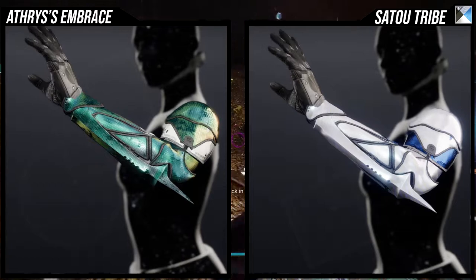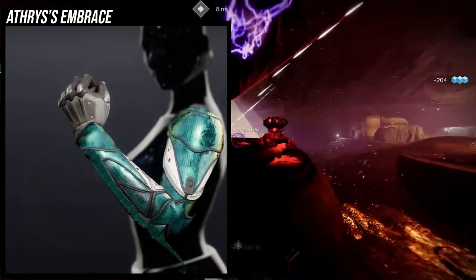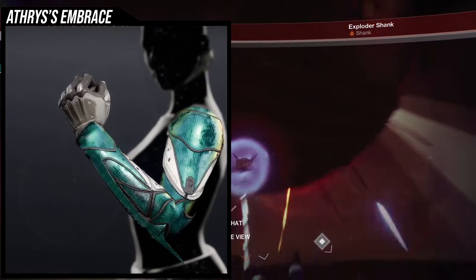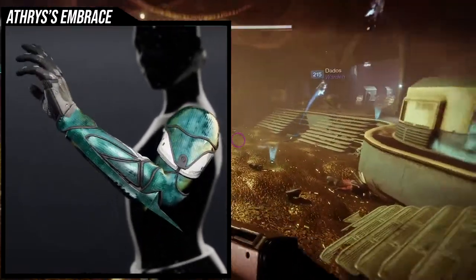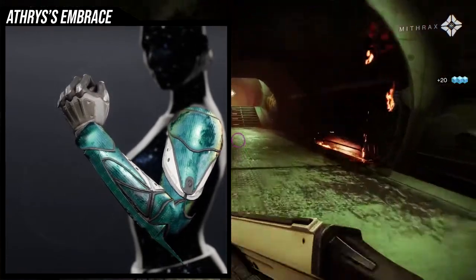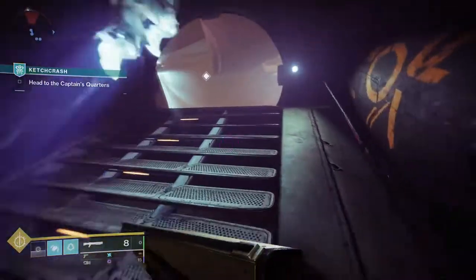I will be switching out two of the shaders for some newer ones, because one of them I don't even know if you can get in the game anymore, and the other one's from Eververse. So we're going to be switching out the Abyssinian Gold and the Sato Tribe. Echoed Anger I'm going to leave because it's from a raid and it's not that hard to get. Let me know which shaders you guys would like me to showcase. The shader situation is really good overall — it textures very well and all of it really does change color.